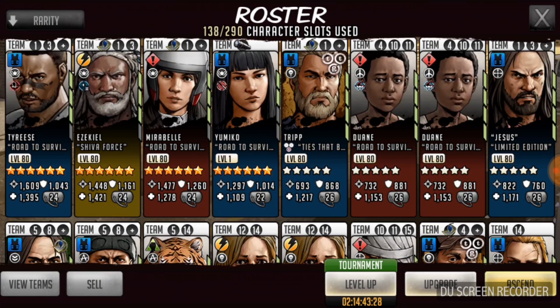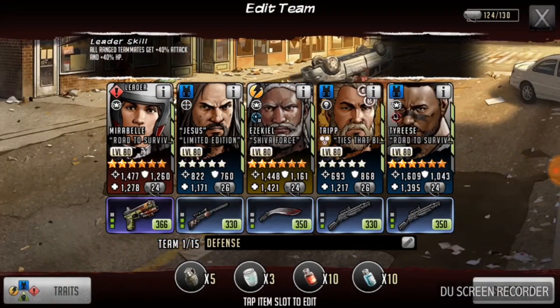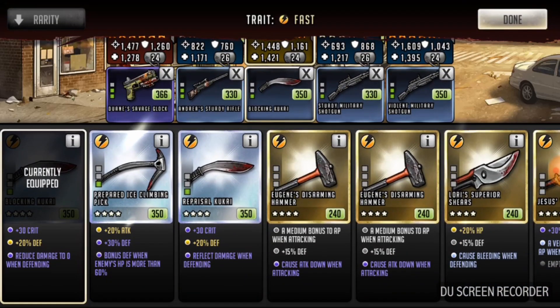Looking at my team real quick, you can see that I already have four six-star characters on the team. My defense team right now - I don't have Yumiko on here because she's in the middle of a scavenger camp mission for experience. We're in the middle of a level up tournament, but I did want to show this off because I'm very excited about it. I finally got absolute defense for one of my weapons. Absolute defense is one of the most pesky defensive weapons that you can find.